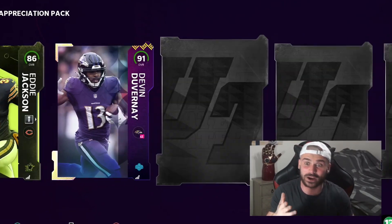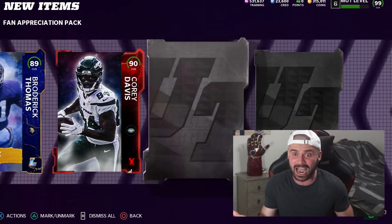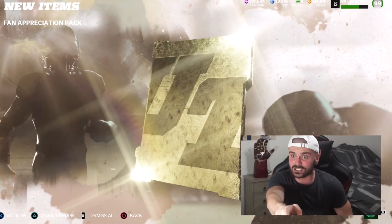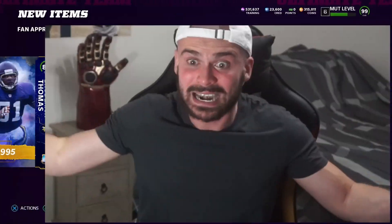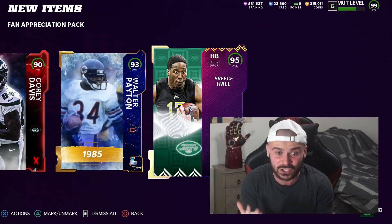There's another draft card - 91, Devin Duvernay. Legend piece - 89, Broderick Thomas. And we get 90, Corey Davis. Most feared. Big legend piece - please, baby. A full one this time. 93, Walter Payton. Draft card right here - 95, Breeze Hall. These packs are insane.